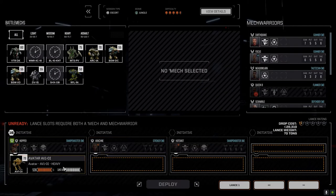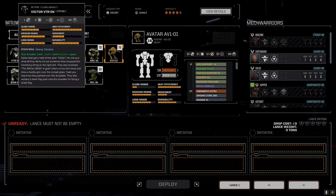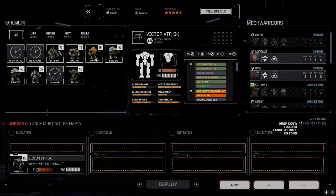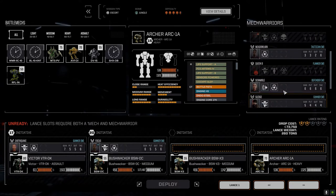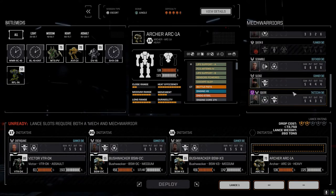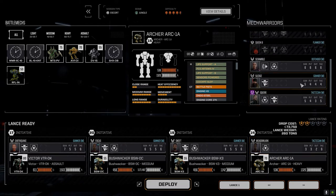We're going to have some good C-bill payout. The Avatar didn't get damaged in the last mission, so I'm thinking we're going to run that in the third lance as well. I'm not confident that the third lance can handle a three skull mission - I'm concerned that with inexperienced pilots we might end up with some problems. So I've decided for the third lance we're going to put Metal Arc in this one, that way we have three half-decent pilots in the third lance.